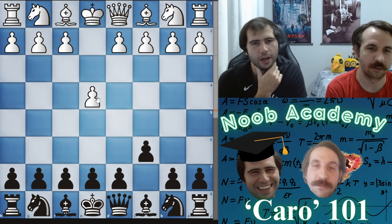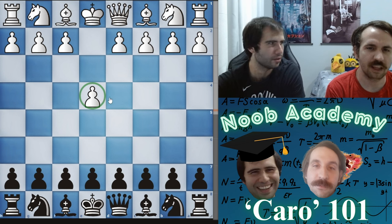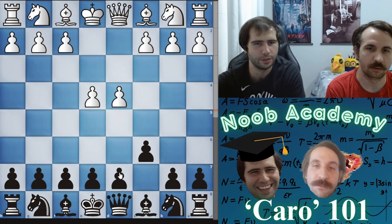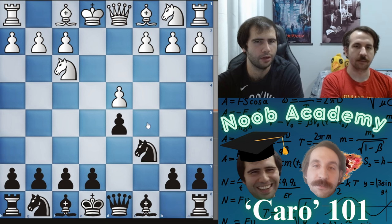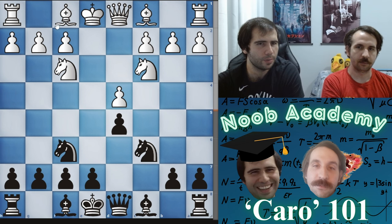So first of all, it's only against king pawn — against queen pawn I'm going to teach you something else. It seems like all of your games are king pawn anyway, so we're not going to worry about queen pawn for a while. So d4, d5 — this is the normal way people play it. But I've seen you get a lot of games where knight f3, d5 has happened. Just put your knights on the golden squares; there's really not much else to add.